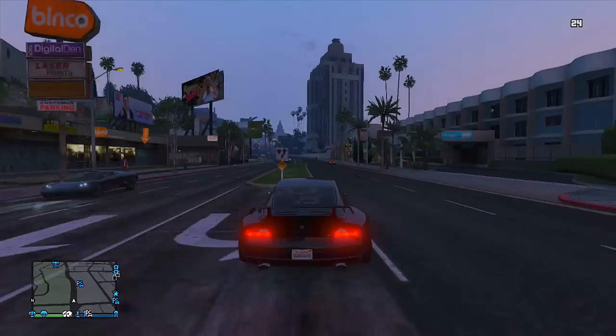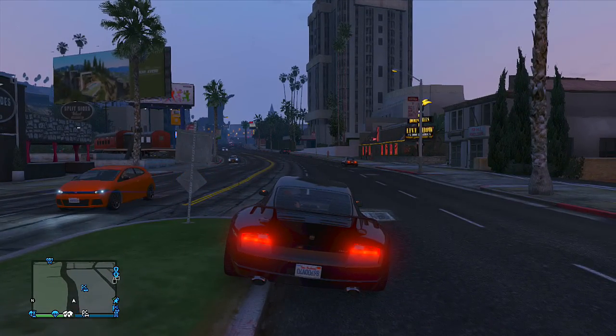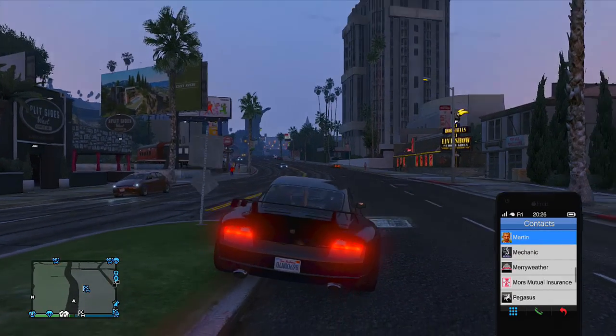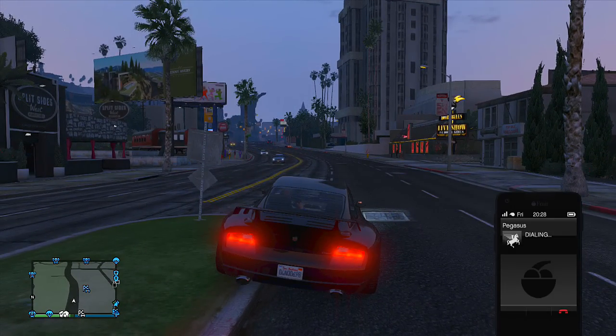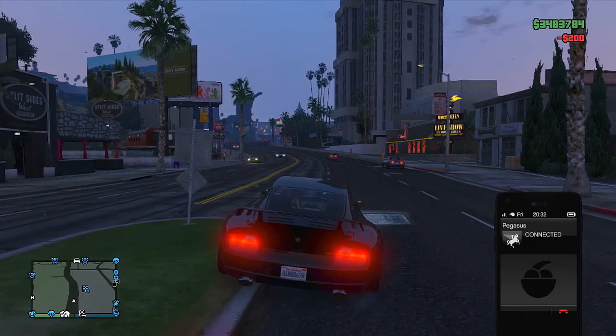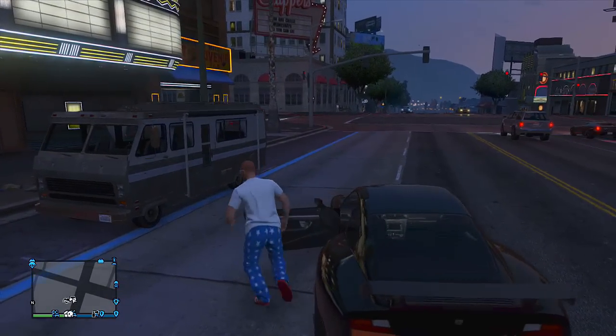To do this, the first thing you want to do is go into an online session or an invite only session. When you're in there, bring up your phone, go to Pegasus, and request the Journey. If you do not own the Journey yet, go to the internet, then go to the warstock.cashandcarry website and purchase the Journey from there. It does not cost too much.